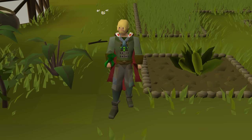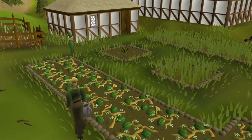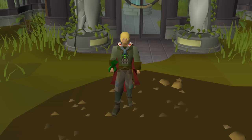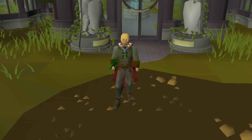With all these items and unlocks under your belt, you're ready to get harvesting some GP. But before you start planting, let's talk about diary perks. Completion of the Kandarin diary increases your crop's disease resistance by up to 15% at the Catherby patch. And completion of the Hard Kourend and Kebos diary gives a 5% increase in disease resistance at both the Hosidius and Farming Guild herb patches.